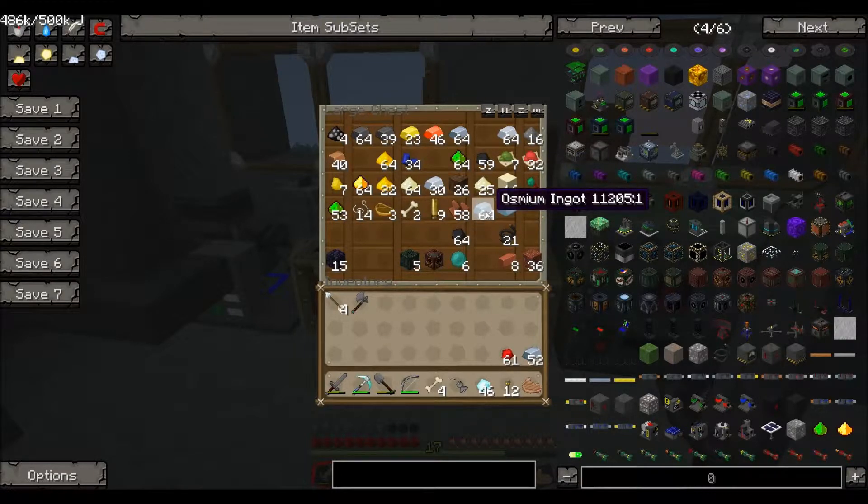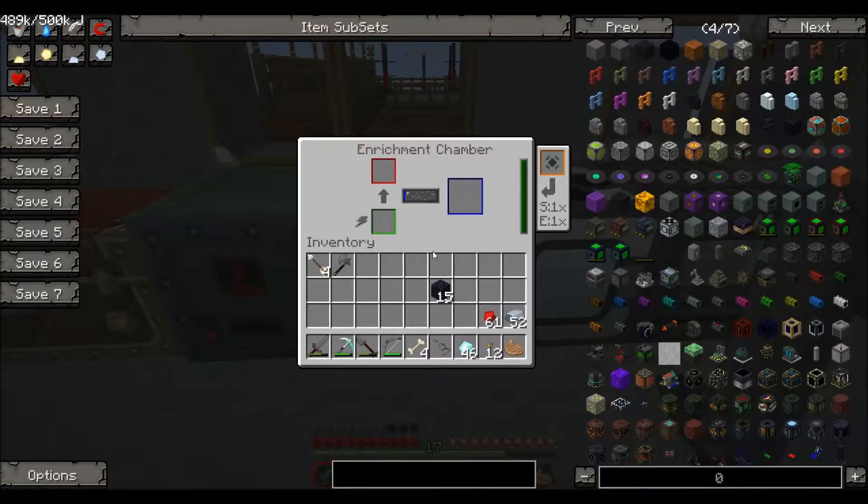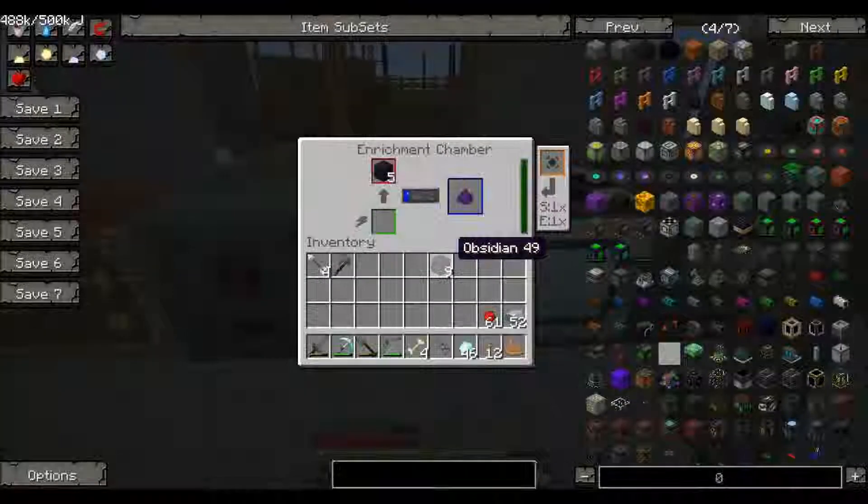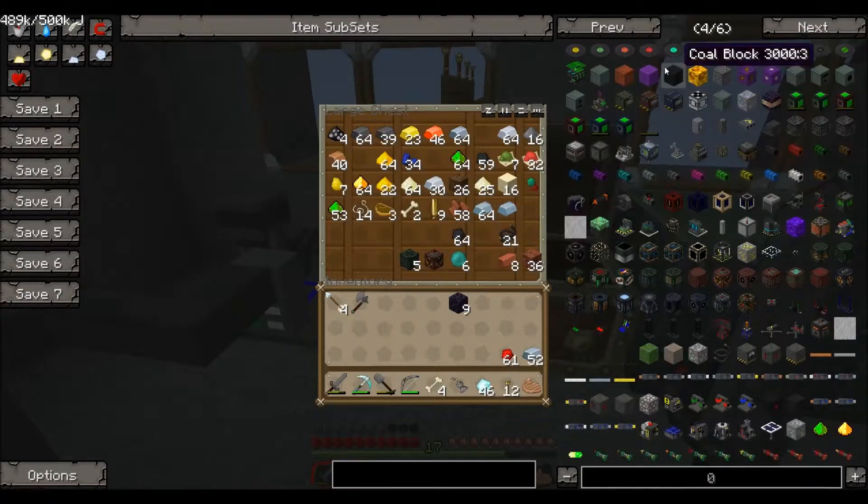I've also gone off and found some ozium - I think that's how you say it. It's basically what platinum used to be, and I noticed that when they put this new stuff in it got rid of all my platinum, so I went off and got some more. I'm also going to grab some obsidian and chuck it into the enrichment chamber to make some obsidian dust. So let's chuck some of that in there and let that build up.